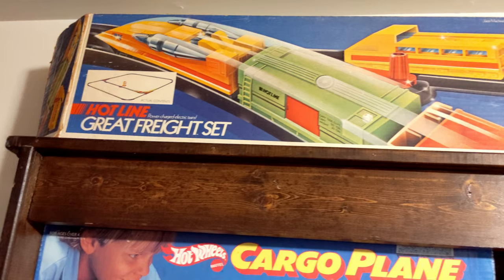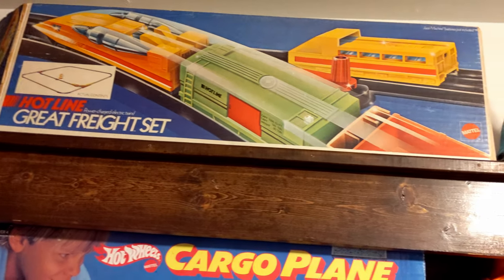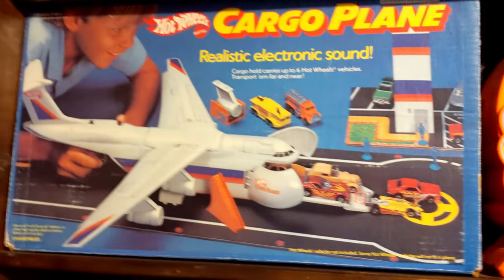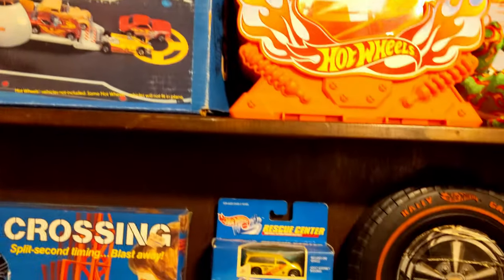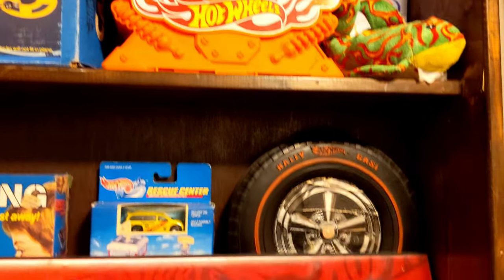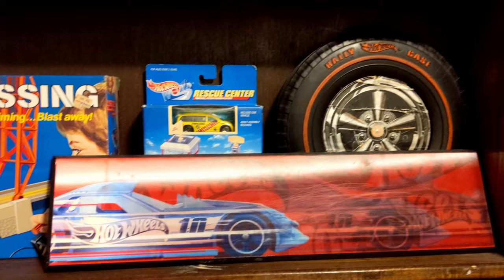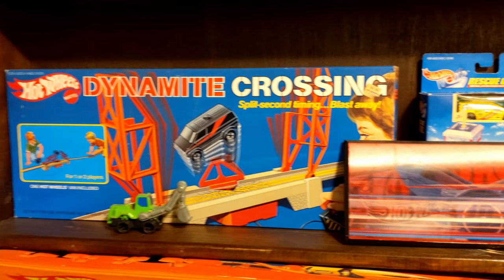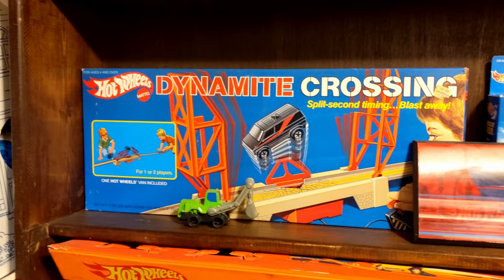And there's Hotlines train set, track set, cargo plane. Car case. Wheel car case. Miscellaneous. Dynamite crossing — that one I believe is unopened.